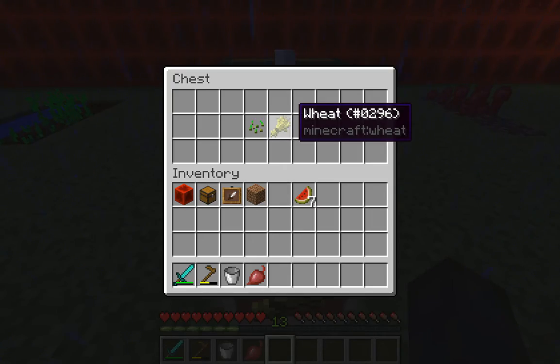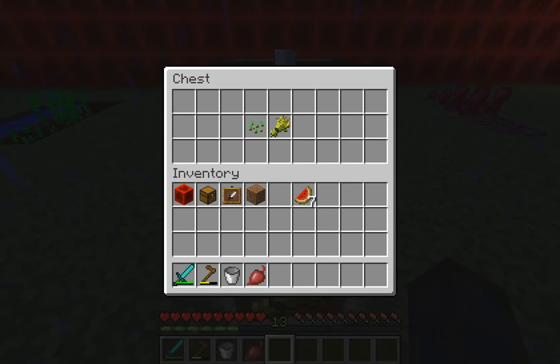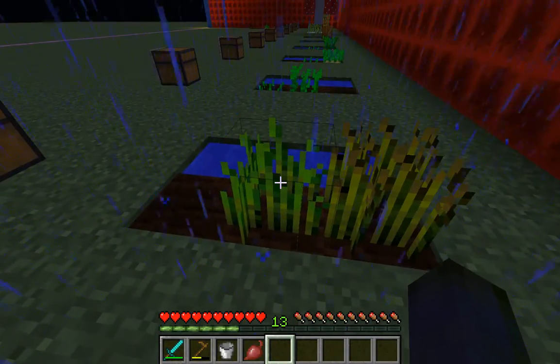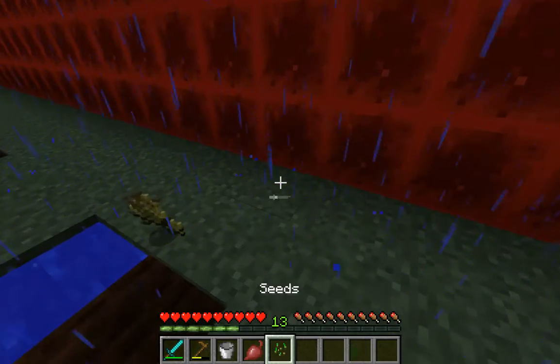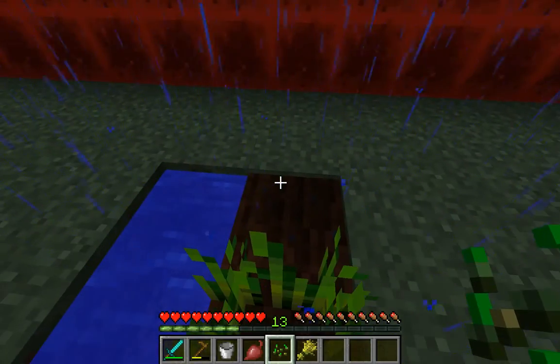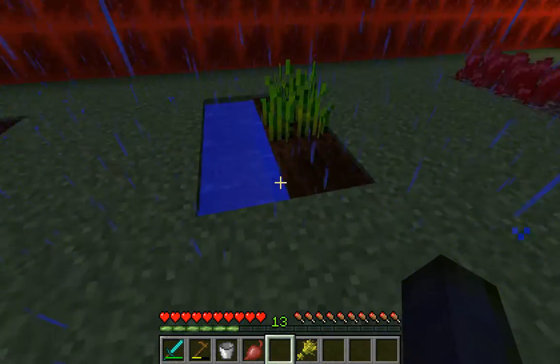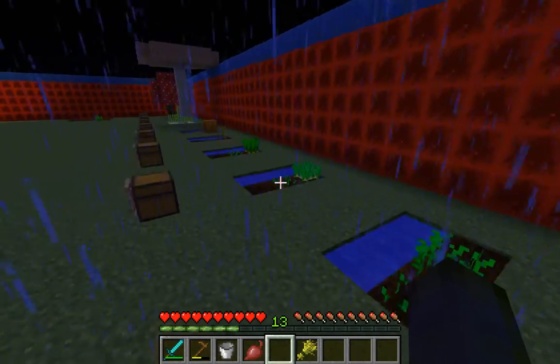Wheat definitely grows as its own thing but cannot be eaten by itself. Regular seeds can be obtained by breaking grass — you get an abundance of them. Here's wheat at mid-growth, almost done, and here's the final stage. When you break it, you get seeds and wheat, then you replant the seeds and go again. It needs a water source to really grow well.